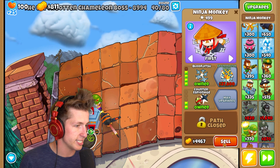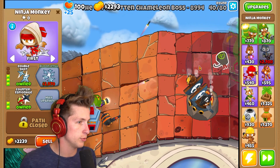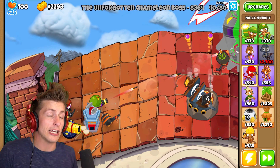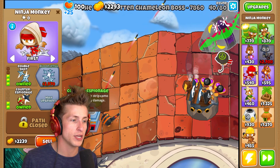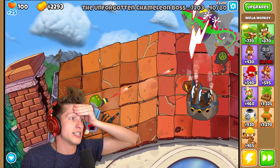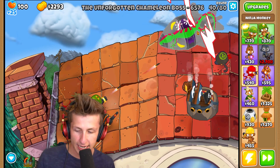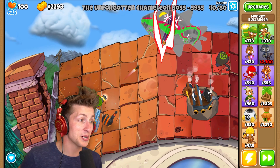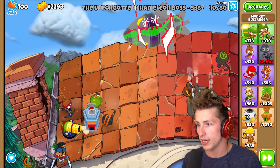The only way we can get rid of it is to put another ninja down with counter espionage and double shot - that reveals the balloon. The balloon actually goes permanently invisible, and the way you get it out of invis is with counter espionage that decamos balloons. There's a fortified ZOMG underneath this, but at the end of this round I can use the monkey buccaneer to absorb it. We're going to make this work - I was not expecting this boss balloon.